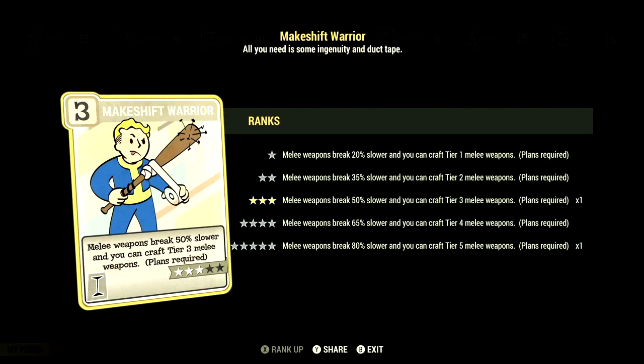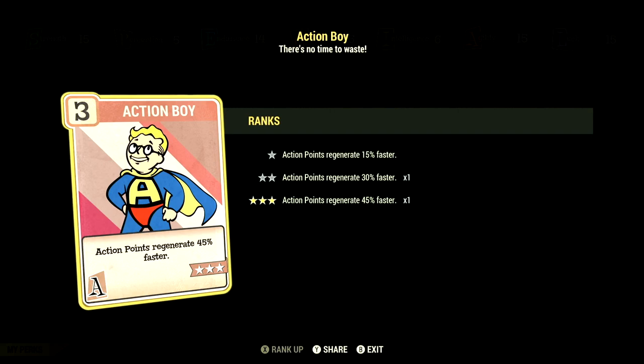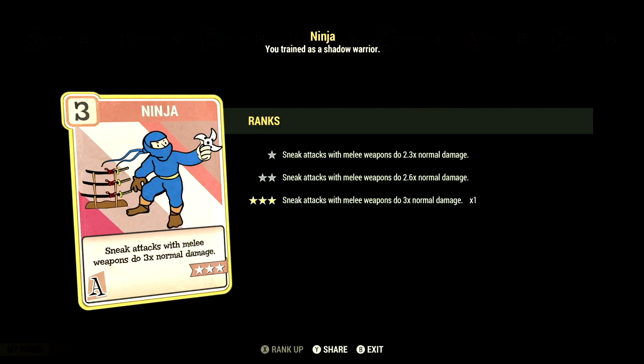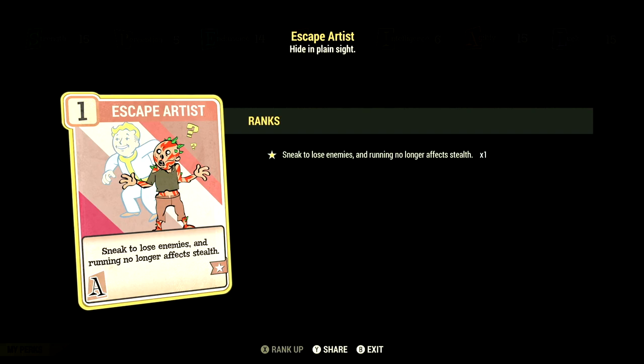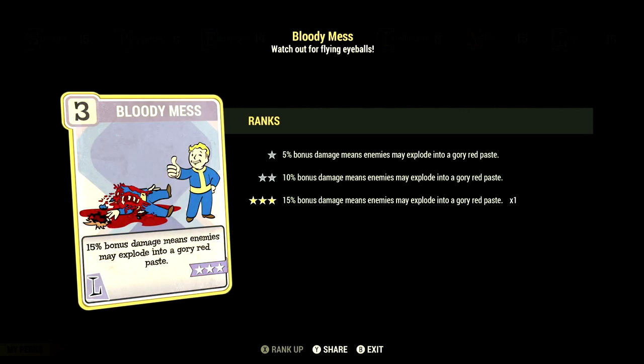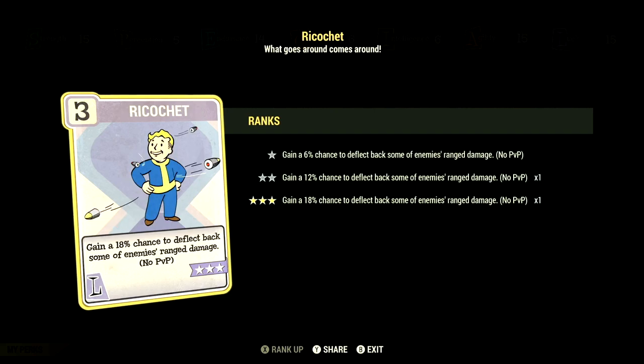We have makeshift warrior at 3 stars — melee weapons break 50% slower and you can craft tier 3 melee weapons. Over in agility, we have 15. We have action boy at 3 stars — action points regenerate 45% faster. We have adrenaline at 5 stars — gain plus 10%, up to a max of 60%, to damage for 30 seconds per kill, and duration refreshes with kills. We have ninja at 3 stars — sneak attacks with melee weapons do 3 times the normal damage. We have escape artist at 1 star — sneak eludes enemies and running no longer affects stealth. We have sneak at 3 stars — you are 75% harder to detect while sneaking. Over in luck, we have 15. We have bloody mess at 3 stars — 15% bonus damage means enemies may explode in a gory red paste. We have ricochet at 3 stars — gain an 18% chance to deflect back some of your enemy's ranged damage.